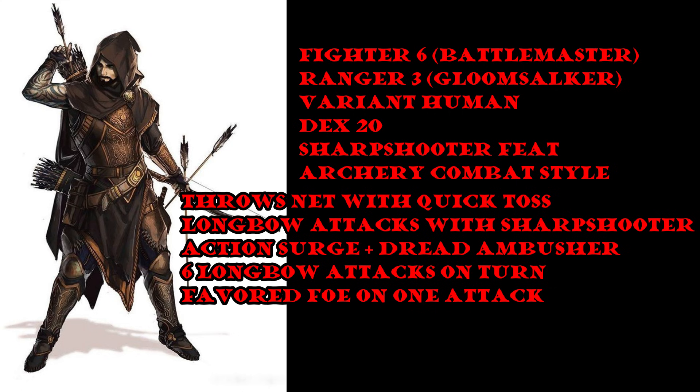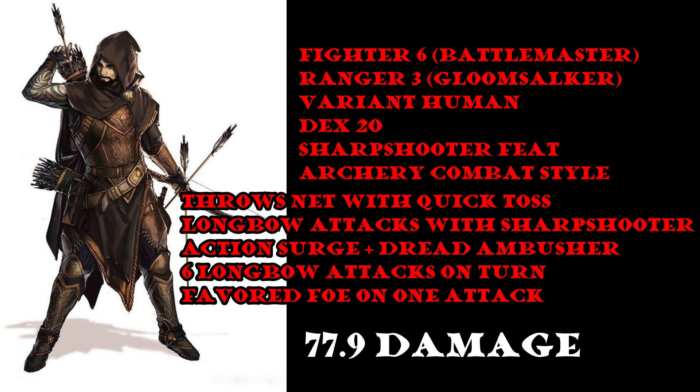How do we achieve six attacks? We have Extra Attack through Fighter, so our attack action normally includes two. But because we have Gloom Stalker 3, we get Dread Ambusher, which gives us an additional attack when we take the attack action on the first round of combat — so now we have three. Then we use Action Surge and do it again, and Dread Ambusher applies again because it's still the first round of combat and we are still using an attack action to make an attack. So we end up with six longbow attacks. If we have a 62.5% chance to hit with 19.5 average damage, that's 12.2 per arrow, plus about 0.36 critical damage per arrow — so one arrow is doing an average of 12.56. Six arrows: 75.4 damage.